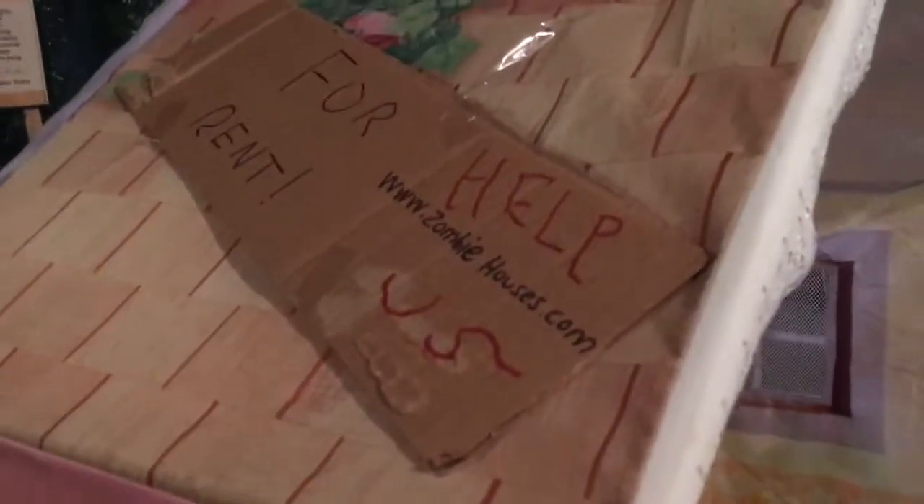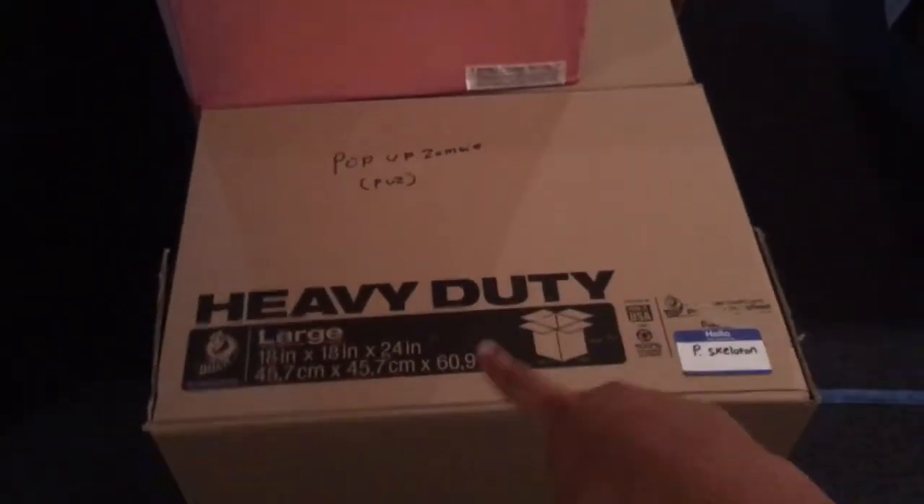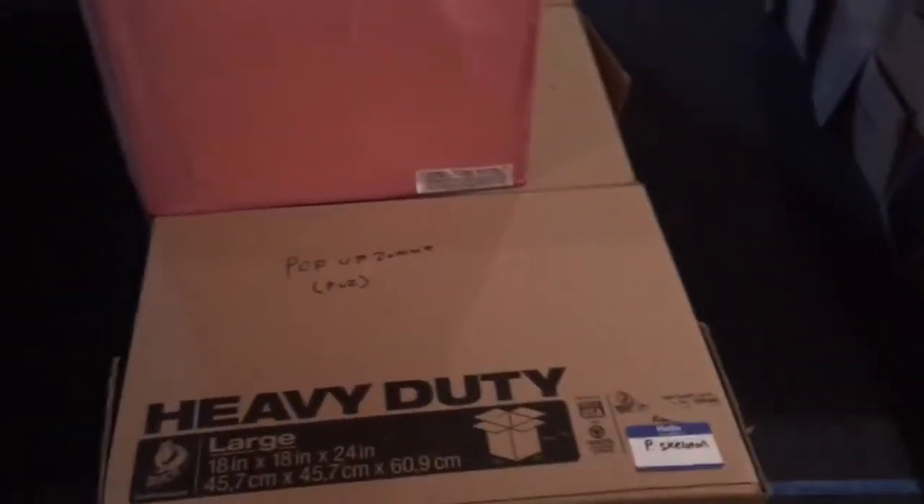This year's theme at my haunted house: the front theme right here is named For Rent. It is supposed to be a rental home that no one wanted anymore, that no one wanted to rent, so now it's pretty much like possessed. Right here is going my animatronic, which I'll talk about in a minute.